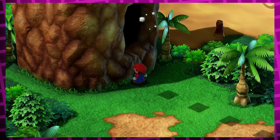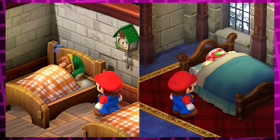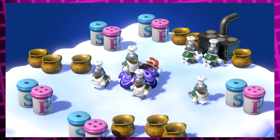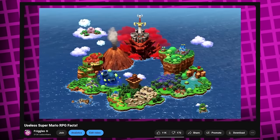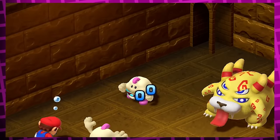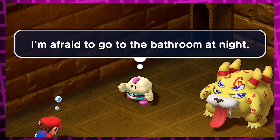Super Mario RPG is a game known for having a ridiculous amount of secrets, with cameos from other Nintendo franchises like Zelda and Metroid, entire cutscenes that are easily missable if you don't know about them, and some fun battle items you have to jump through an insane amount of hoops to obtain. I've previously gone over pretty much every single secret you can find in the first half of the game, so this time I'll be doing the same for the second half and beyond, which includes new text entries that reveal each party members' secret thoughts.